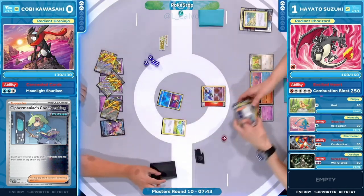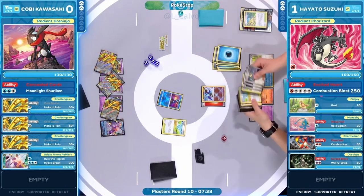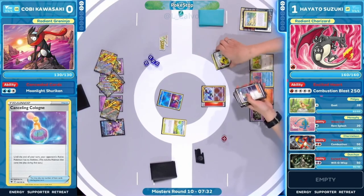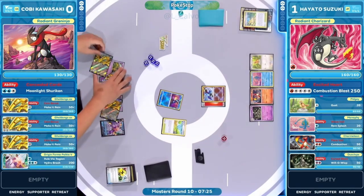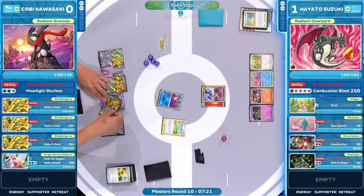Radiant Greninja at 130 HP is put into the active position to stall while still piecing resources together. Golden Go evolves, coin bonus immediately, then Cypher Maniac's Code Breaking — search your deck for two cards and put them on top in any order. Cards like Canceling Cologne are still hanging in there; if this Pokémon hangs around, Kobe could be piecing together a great combo. He's counting out all the resources: sorry, can you even knock me out? Can you do 430 damage? I'm a big guy.